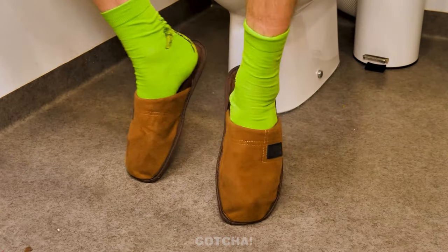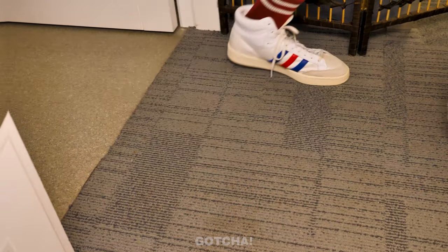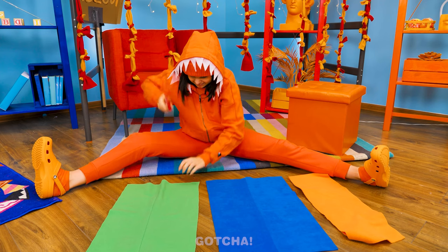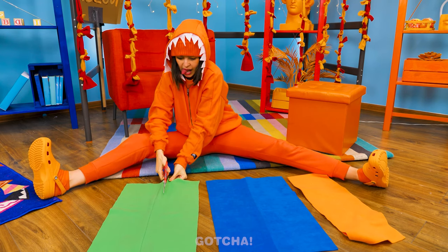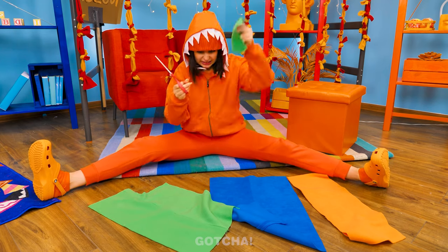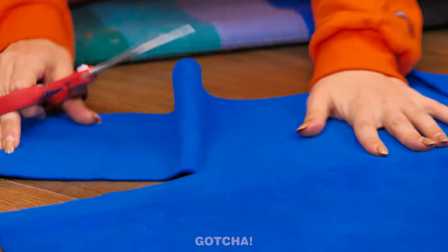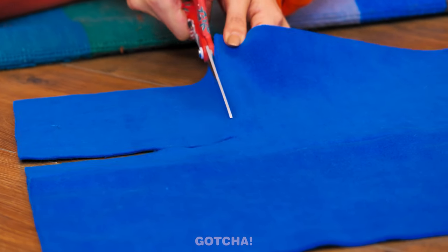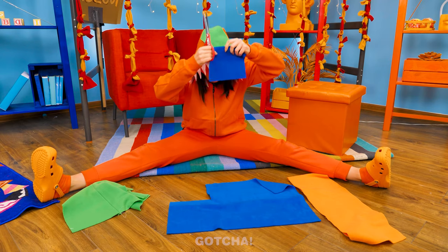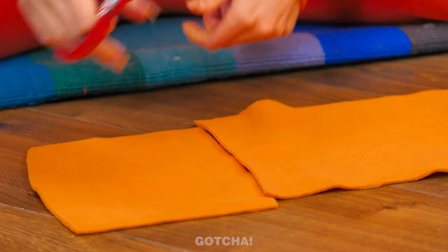It looks like she's trying to steal rugs from all over the world — we've got a rug thief on the loose! And now it's time to do some crafting! Cut out a square shape from the rug, just like this! Now do the same to the blue rug — this is for Blue, of course! Also cut a square from the orange one — gotta have my color, too!